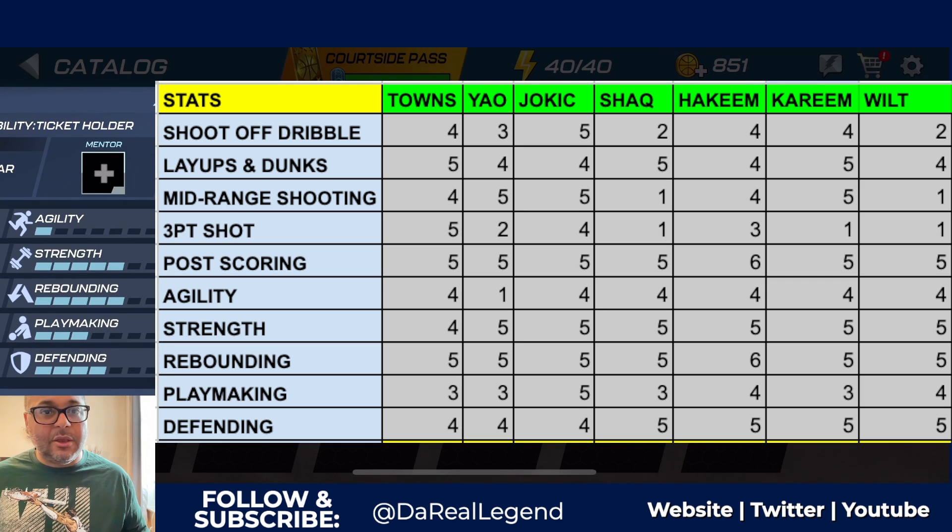Shootout dribble is not a stat you see on a lot of centers - Carl Anthony Towns has a four, which is a very good stat for that category. The highest is Jokic with a five. Aside from CAT, Hakeem Olajuwon and Kareem Abdul-Jabbar also have a four. For layups and dunks, Carl Anthony Towns has a five, top tier alongside Shaquille O'Neal and Kareem. Mid-range is a four, up there with Hakeem Olajuwon, but Yao Ming, Jokic, and Kareem have the best mid-range.